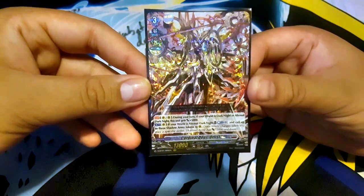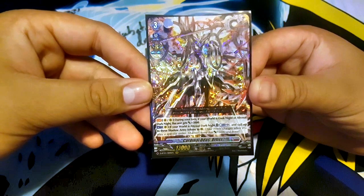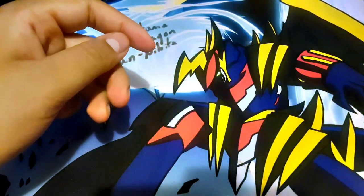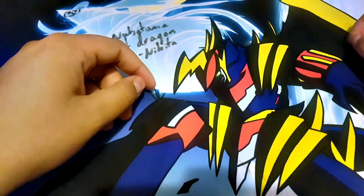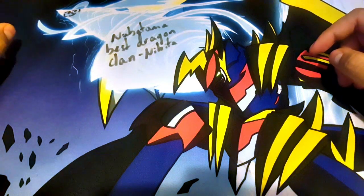Act: if your world is Abyssal Dark Knight, counterblast two and call up to three Shadow Army tokens to your rear guard. So that's what this deck does — it's token beatdown. It's really boring, but the upcoming set has some support that makes it look promising.